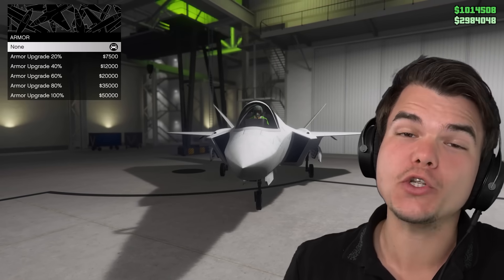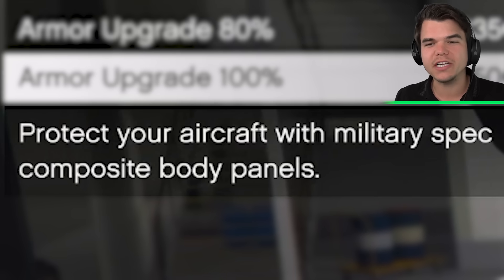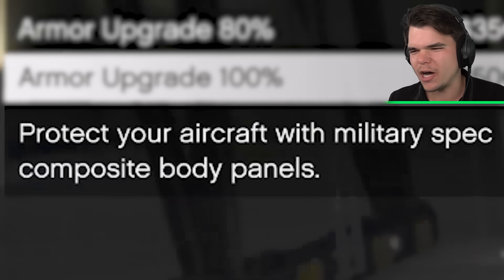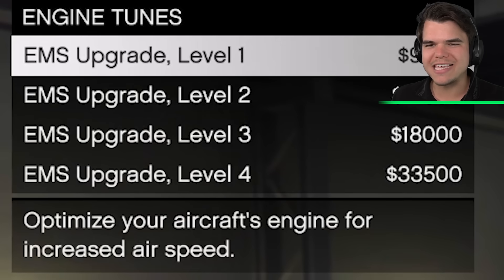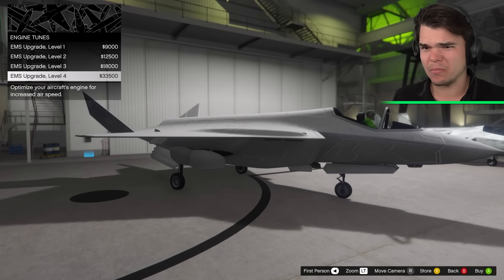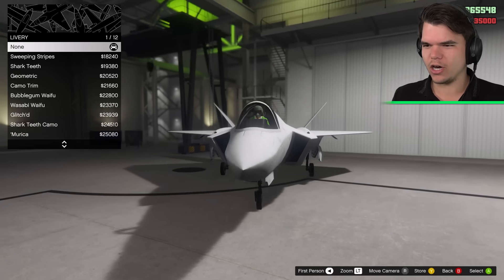Time to modify our plane. First things first, we got to purchase armor. It says it protects your aircraft with military spec composite body panels — it should already have those. Next up we can upgrade the engine for more speed, handling for better handling, and then colors.